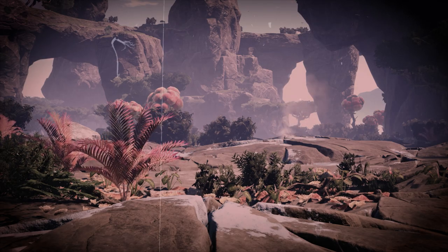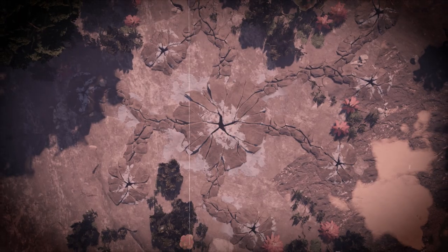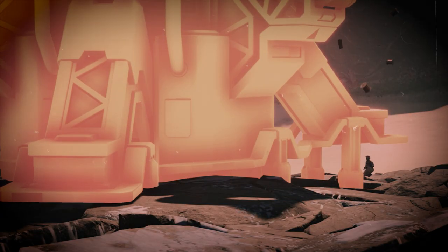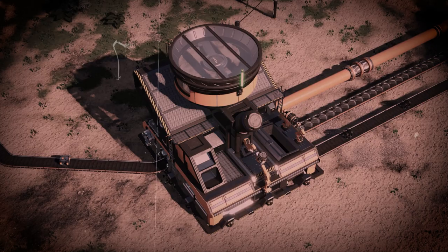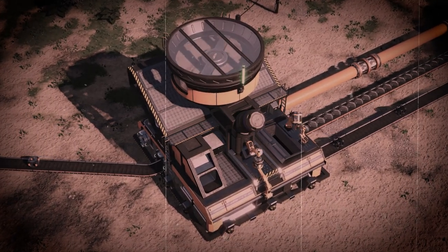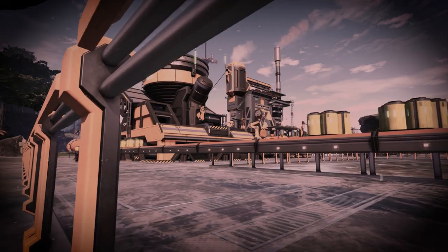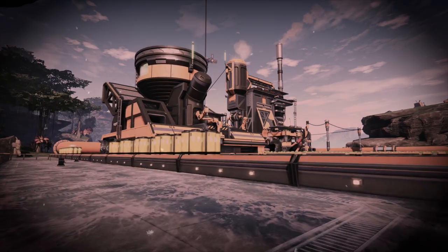We're also adding nitrogen gas to the game, which can be extracted from a new resource node type called resource wells. Resource wells consist of a main node and nearby satellite nodes. You simply place a pressurizer on the main node that activates the satellite nodes, which can then be extracted via pipes using an extractor. Oil and water resource wells will also be added as an additional method of extracting oil and water. We've also added a new building called the blender. It will blend liquids and gases together with other resources to construct fused modular frames, nitric acid, and more. There's also a significant change in how encased uranium cells are produced — these will now be produced in the blender and will no longer require uranium pellets, which have been removed from the game.